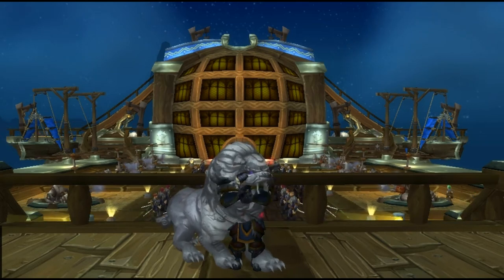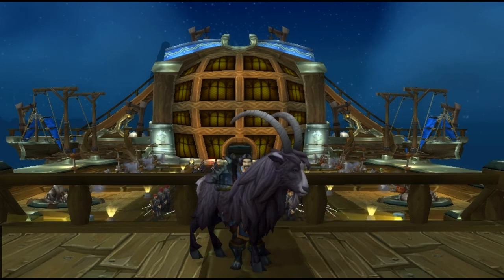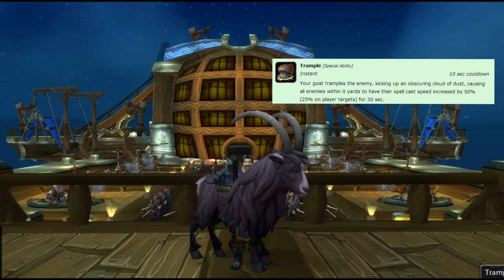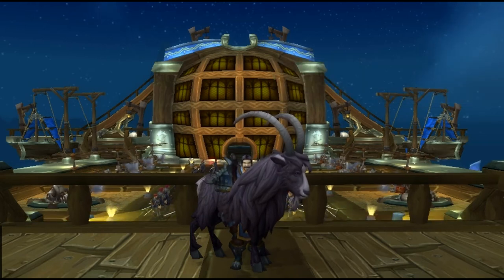The next pet is the Goat. What he provides is Trample, which decreases the spell cast speed of all player targets by 25% for 12 seconds. That helps out a lot against any caster — preferably if you can get him within 10 yards of a healer, it can help secure a kill. Definitely make sure you run a Goat for Stampede.